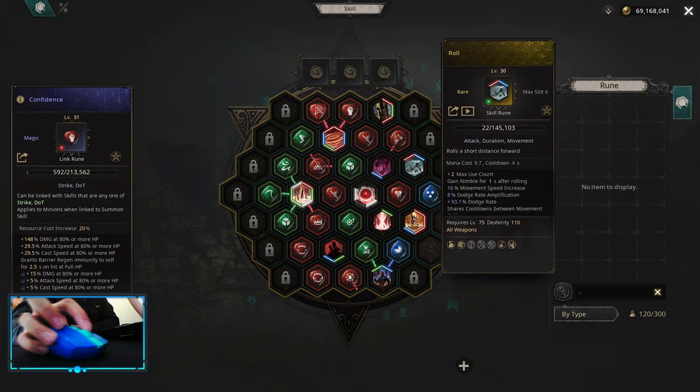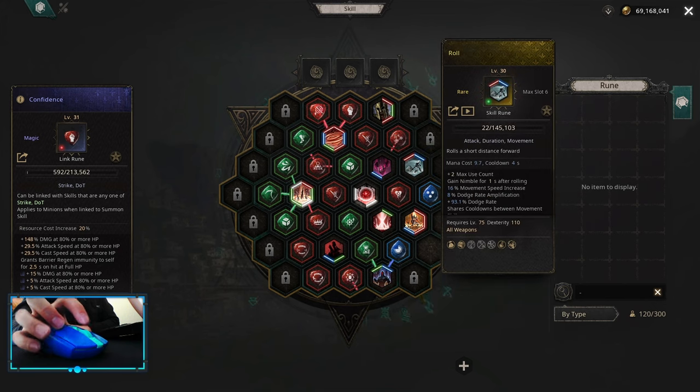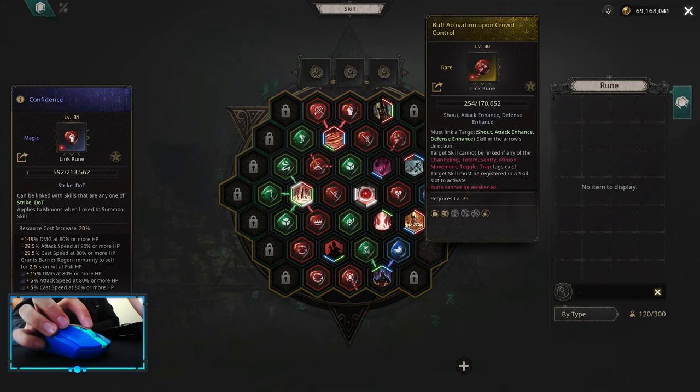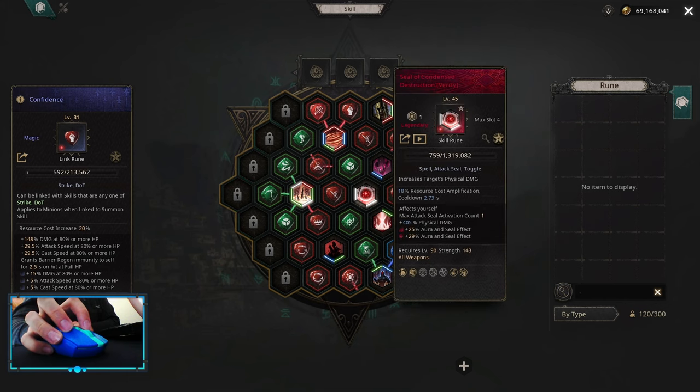For movement abilities, it's Roll and Leap Attack with Use Count and Disarm. Instead of Roll, you can use Teleport, whatever is more comfortable for you. Shout of Justice with Buff Activation Upon Crowd Control. For toggle, it's Enduring Pain. You can use either a toggle or a defensive seal — options would be Seal of Physical Domain, Seal of Chaos Resist, or Elemental Resist. For offensive seal, it's Seal of Condensed Destruction. You can instead use Seal of Critical Chance — Seal of Condensed Destruction is going to be much better for the earlier portion of the game.